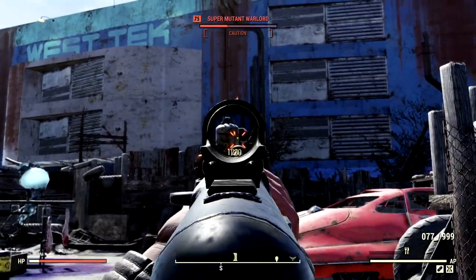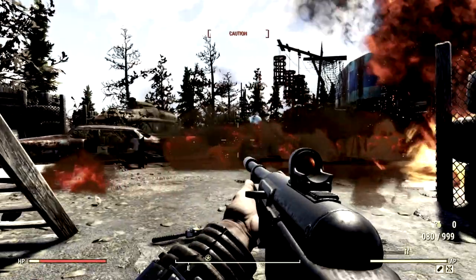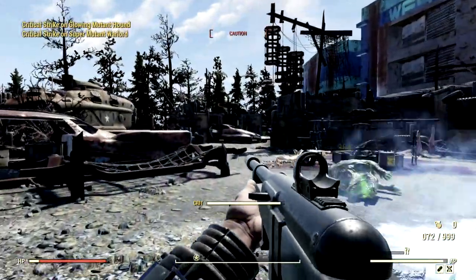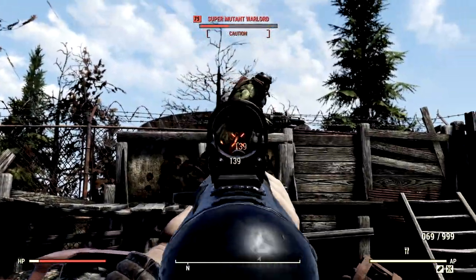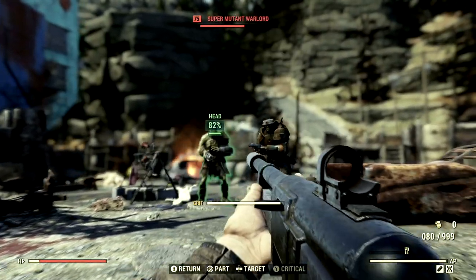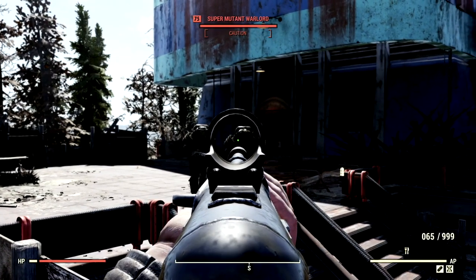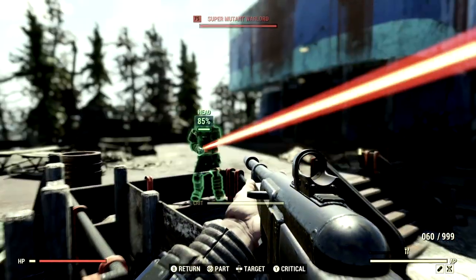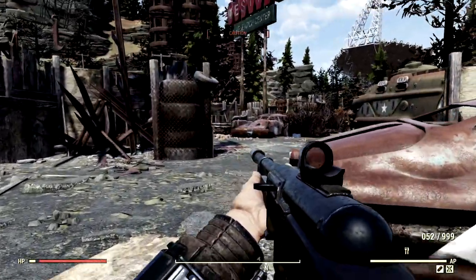Back to shooting — face shots outside of VATS. Just like that, he took those shots to the face. The amazing thing about quads is it's like you never have to reload — it's just fantastic. Super mutants, would you like to take a couple of shots to the knee? The combat rifle is absolutely destroying these guys — look at that damage. We'll do one in VATS and one outside of VATS to compare. Just like that, we have no more disgusting super mutants.